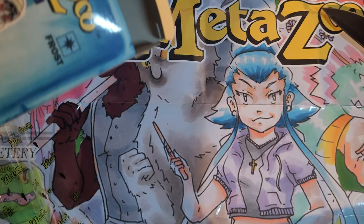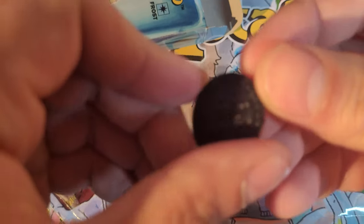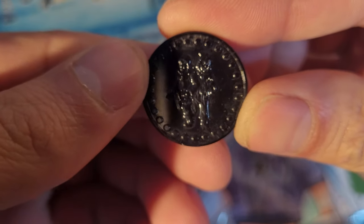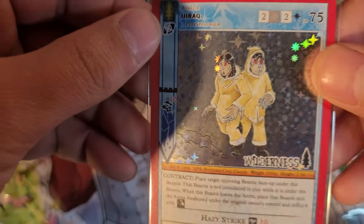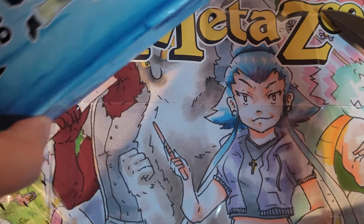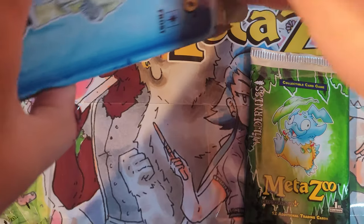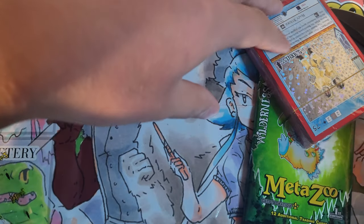The deck mat. The Idrak. A pack. The deck. And the rule book, of course.